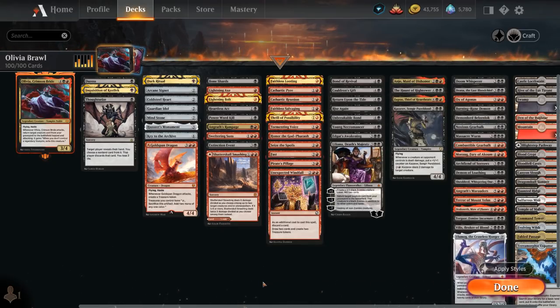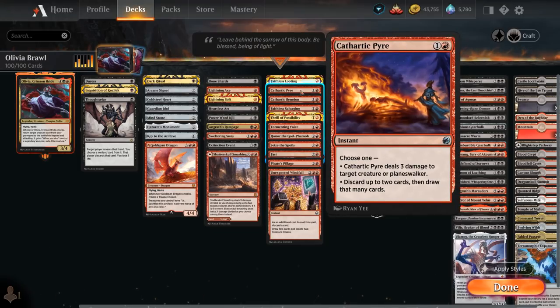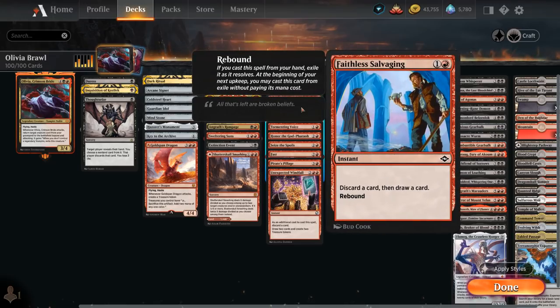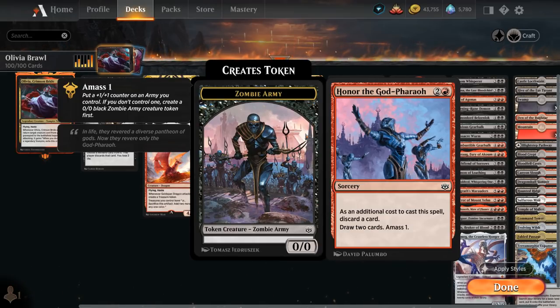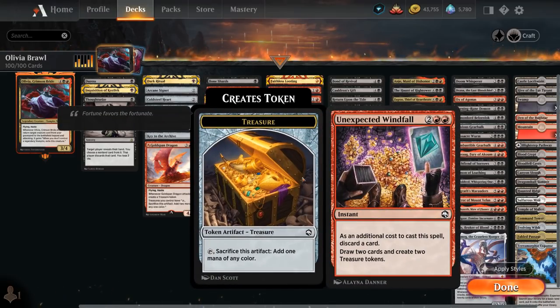The next category is the Discard and Draw effects. At 1 mana, Faithless Looting can also be flashed back for 3 mana to draw 2 and discard 2. Cathartic Pyre can also be a removal spell, dealing 3 to a creature or planeswalker, but for the most part we'll use it to discard up to 2 cards and draw that many. Cathartic Reunion can discard 2 as an additional cost to draw 3. Faithless Salvaging has rebound, so we cast it once and then in our next upkeep we cast it a second time for free. Thrill of Possibility discards 1 to draw 2, Tormenting Voice the same at sorcery speed. Honor the God-Pharaoh also does the same and makes a 1/1 zombie army token, and Seize the Spoils makes a treasure token in the process. Fast can discard a card to draw 2, and Furious can also be cast as a 5-mana sweeper dealing 3 to each creature without flying. Pirate's Pillage and Unexpected Windfall are probably the best ones, as they also ramp us by making 2 treasures — perfect for casting an Olivia on the following turn.